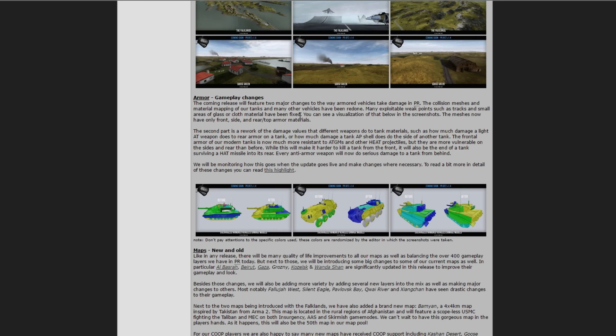The second part is a rework of the damage values that different weapons do to tank materials, such as how much damage a light AT weapon does to rear armor on a tank, and how much damage a tank AP shell does to the side of another tank.